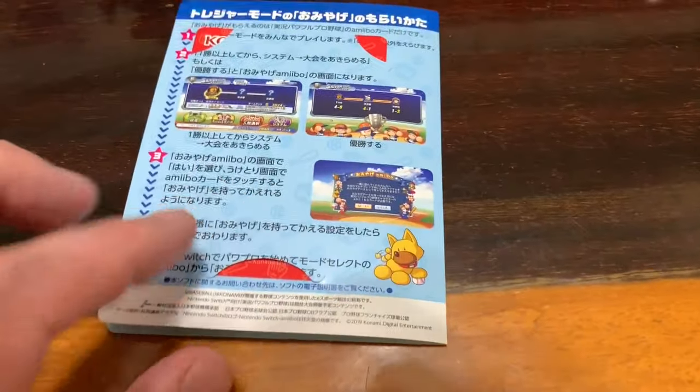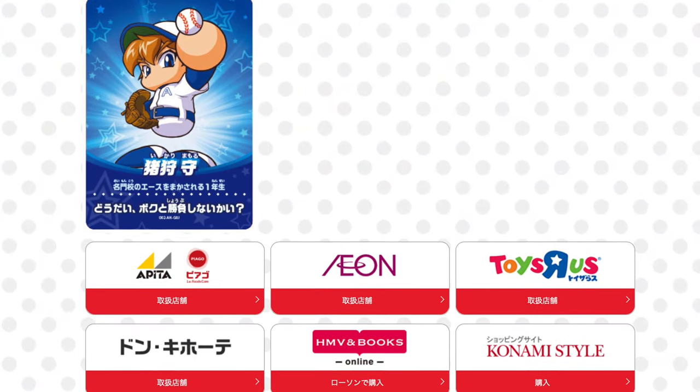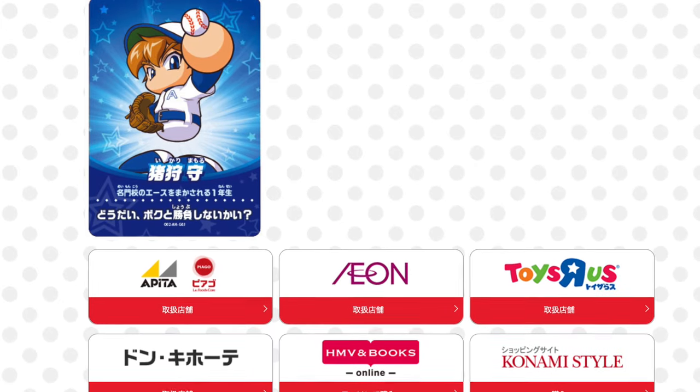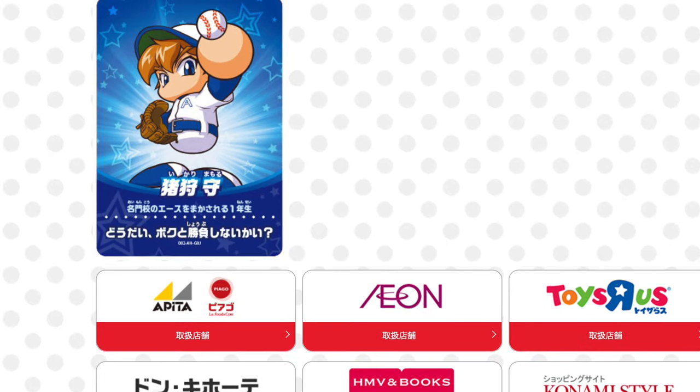For gamers that picked up or pre-ordered Power Pros from Toys R Us, Aeon, or some other stores listed, you're able to get the card for Mamoru Ikari. This amiibo gives items that can be used on pictures.